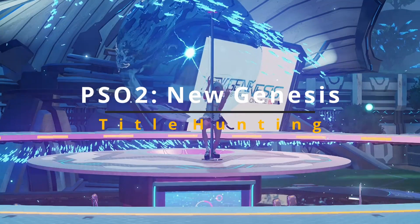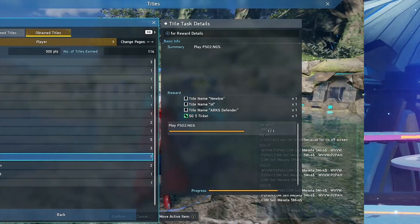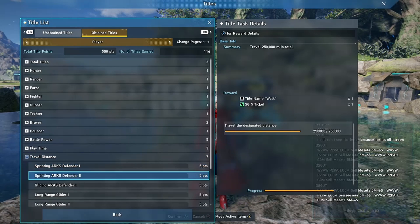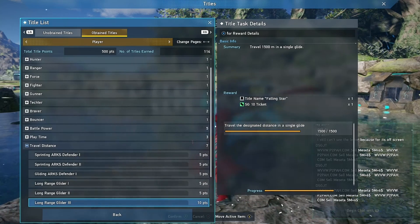Here's episode two for New Genesis title hunting. For this episode, we're going to go for three titles: Long Range Glider 1, 2, and 3.